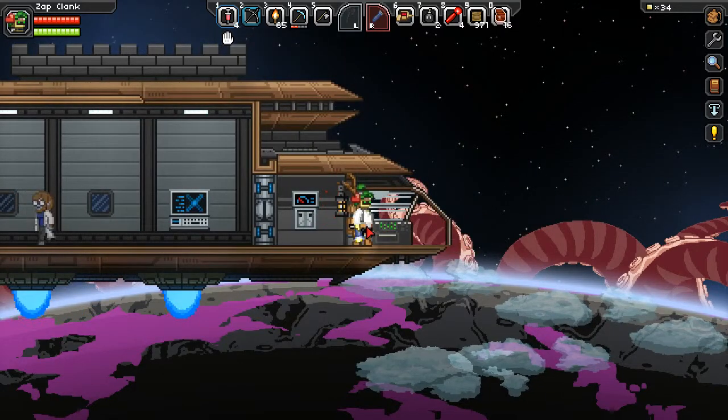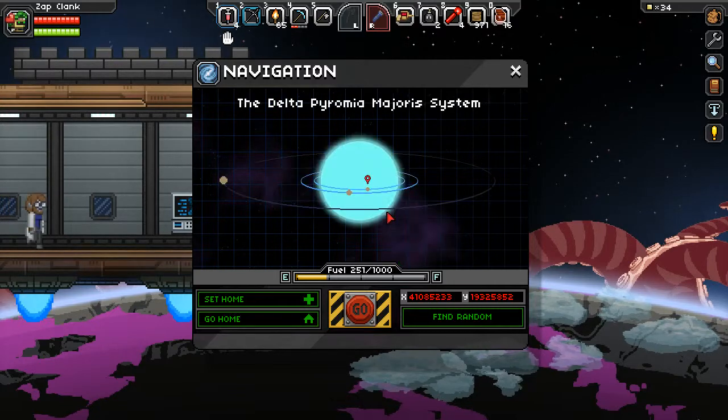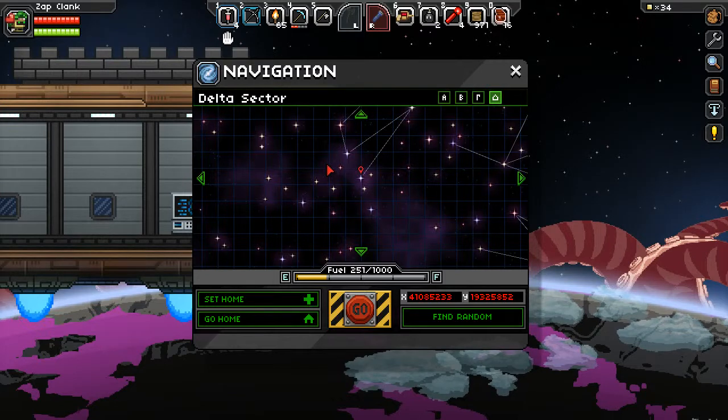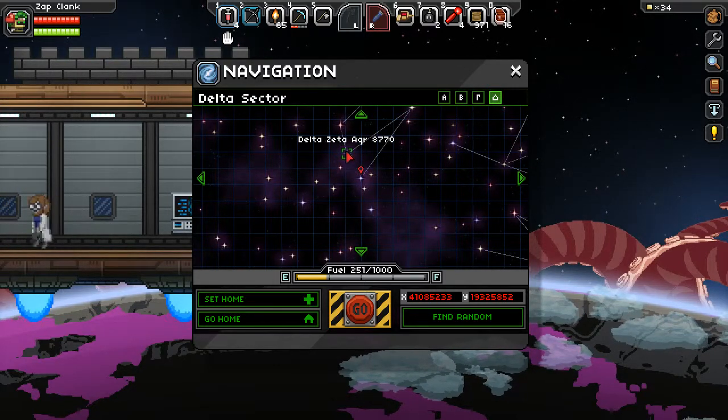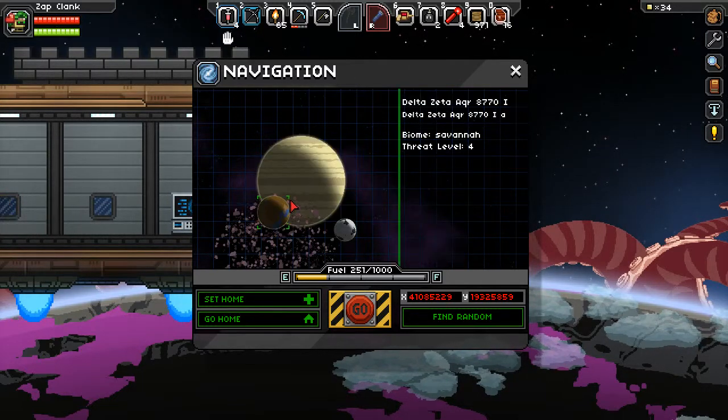Fuel looks good and then once I'm fully armored up and I have a few more stim packs than this, we will summon that beast and have it out with it. I will see you guys when I am prepared for that battle.